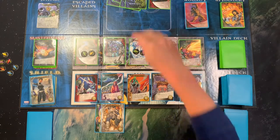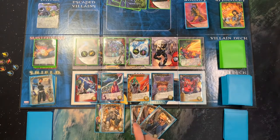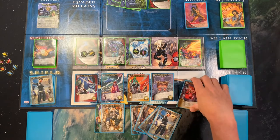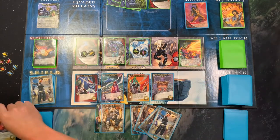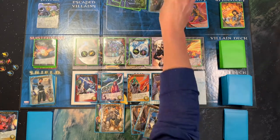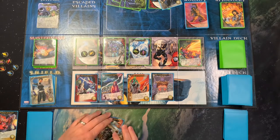I'll go ahead and KO him. I've got five recruit. So close — I think we're going to take Rocket here and KO this fellow. At least I left some space so this guy isn't going to escape on me next round.